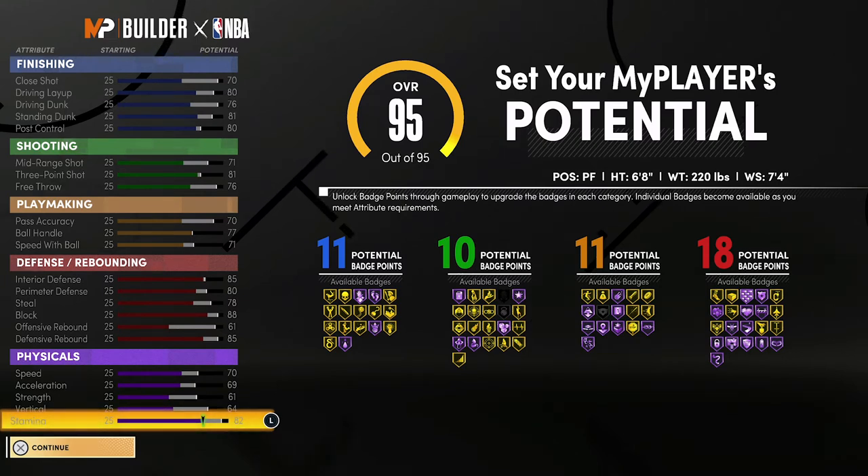For your playmaking at 99 overall, you're going to have a 74 pass accuracy, an 81 ball handle, and a 75 speed with ball. For defense and rebounding, you're going to have an 89 interior defense, an 84 perimeter defense, an 82 steal, a 92 block, a 65 offensive rebound, and an 89 defensive rebound.